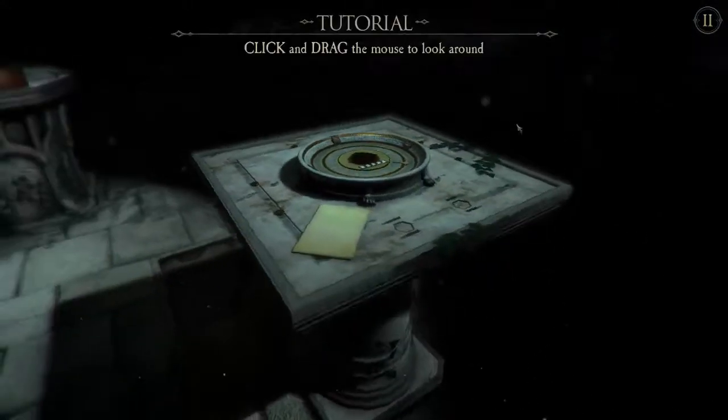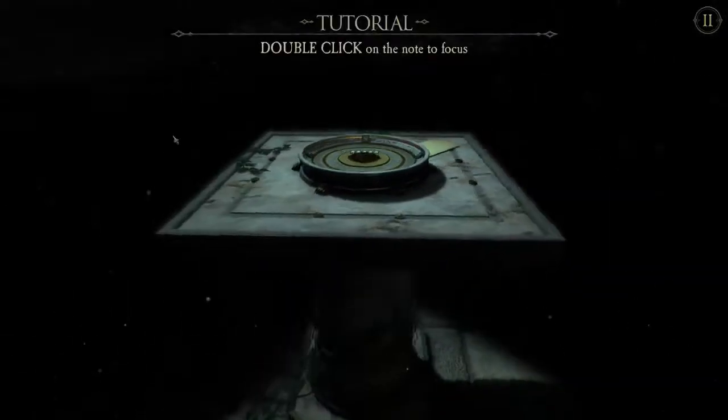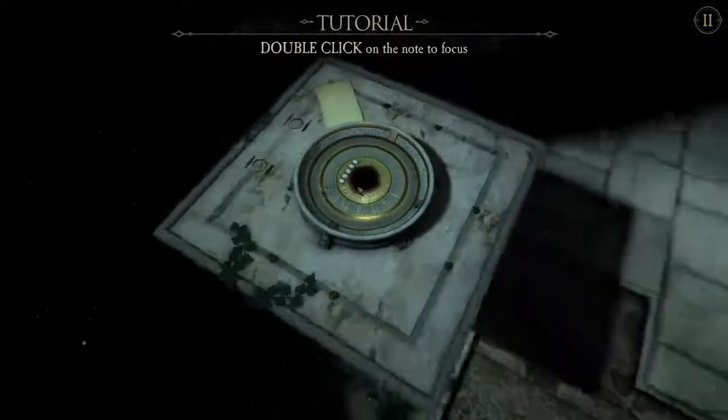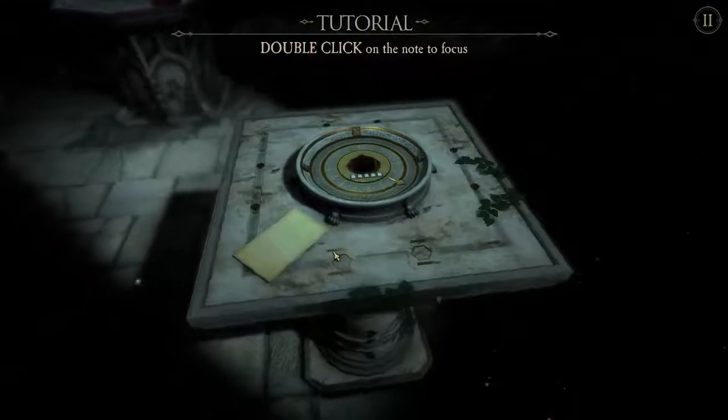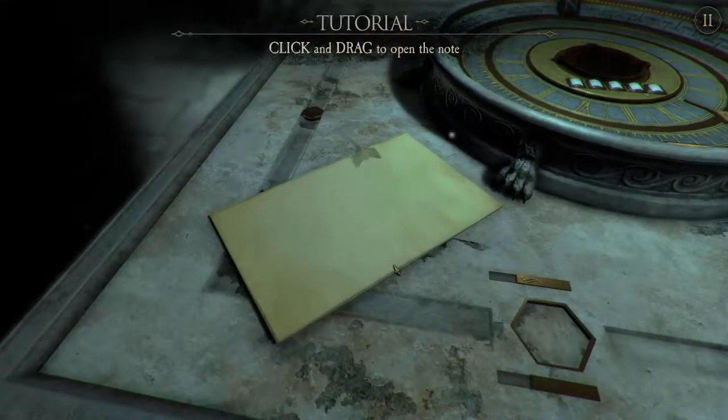Click and drag the mouse to look around. We have quite a lot of movement for ourselves. Click on a note to focus. Click and drag to open the note.